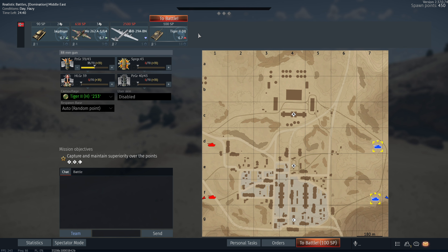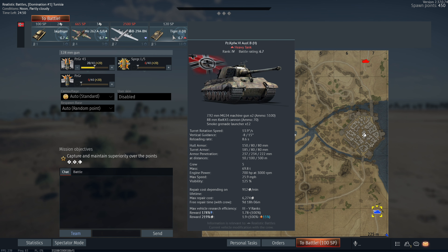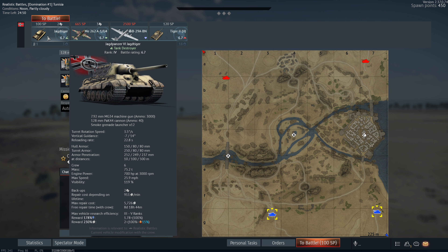In this match it's 120 SP, which means we're at a 7.3 match. Also, for tank destroyers they're slightly cheaper to bring in, so it's a bit harder to tell.